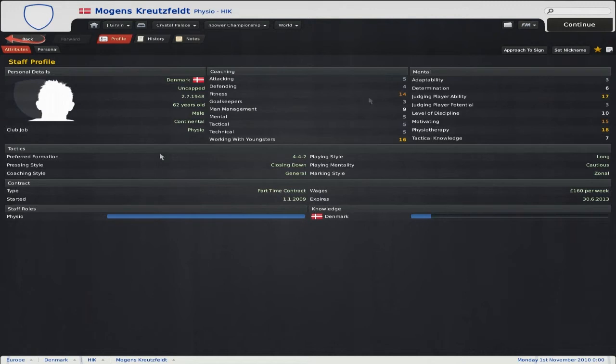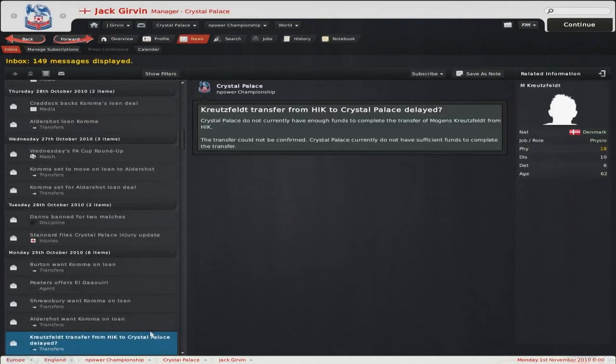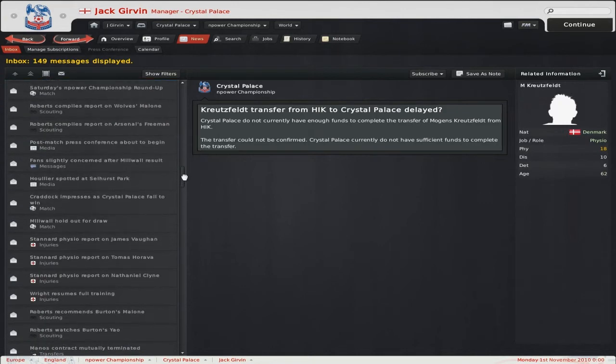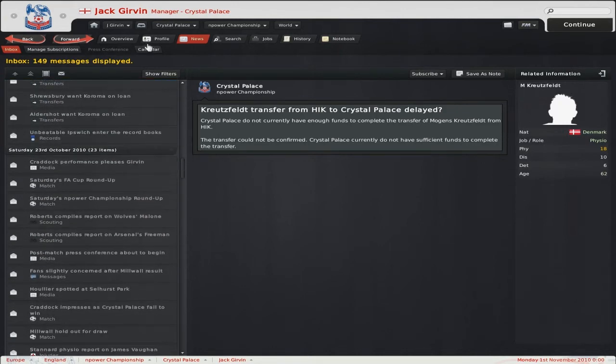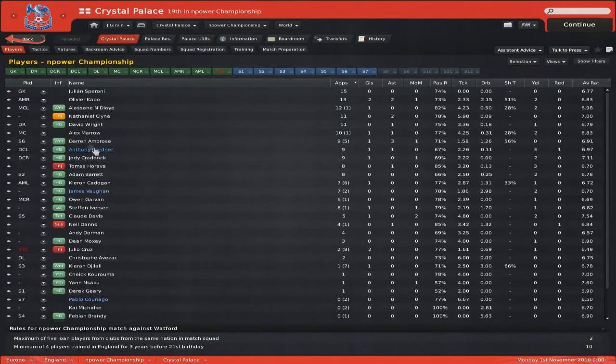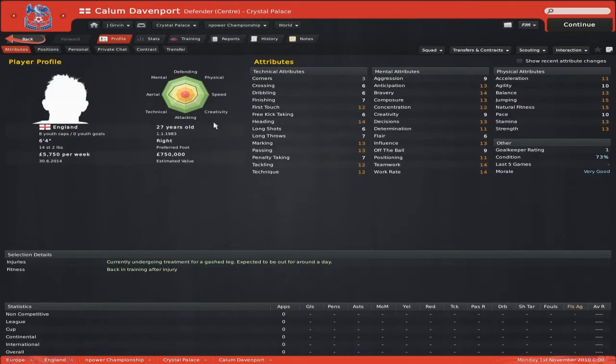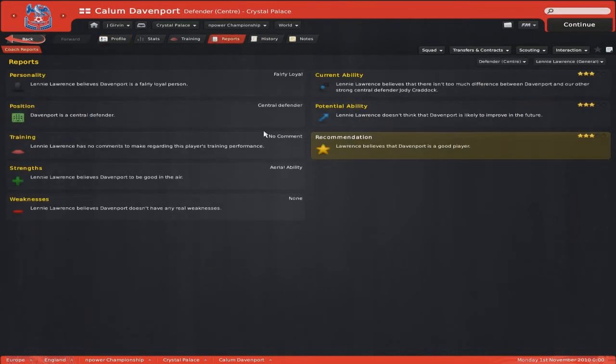I was approaching a physiotherapist but I didn't have sufficient funds — my wage budget was stretched because I signed a nice little player who's slightly injured: Kevin Callum Davenport. Got him on a free — interesting stats, not too bad. Experience in the Premier League and Championship — if you take a look at his history, he's had spells at West Ham and Tottenham in the Premier League, and also Coventry. Most of his experience is in the Championship, so hopefully he'll be a good little player and maybe stop us leaking so many goals.